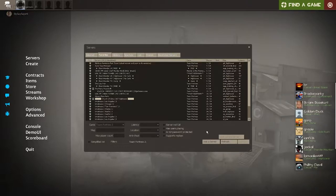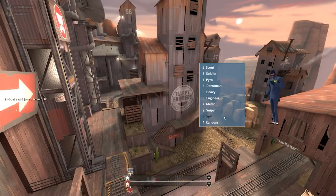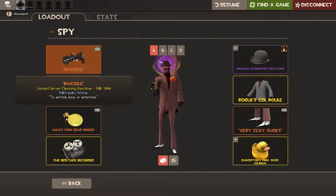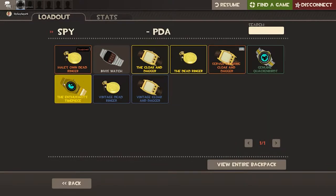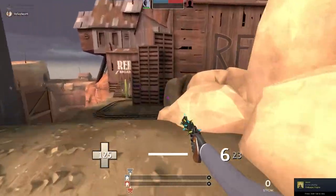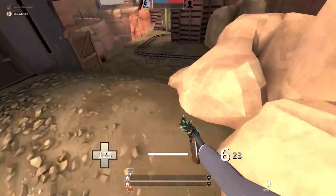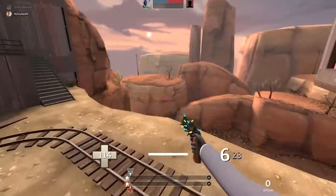You're going to find one person and target them. I would use this loadout — you don't have to use the Red-Tape Recorder, but you have to use stock pistol, stock knife, and stock or Dead Ringer. I recommend the DR because it allows you to play more aggressively. You can practice your inveigling with your pistol — withdrawing yourself from the situation and not just running at them from a mile away with your knife out. You're going to practice that playstyle this playthrough.